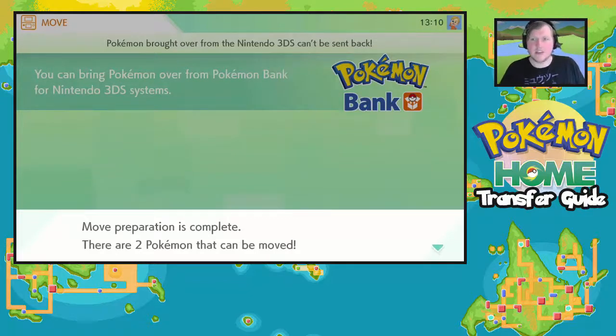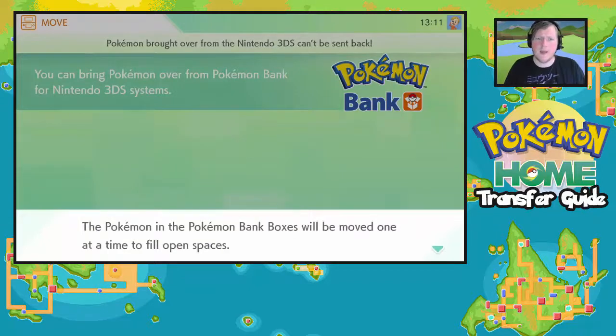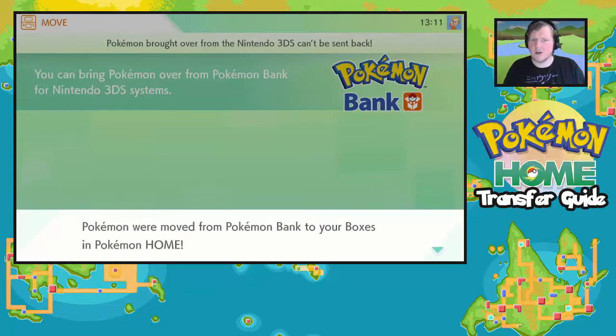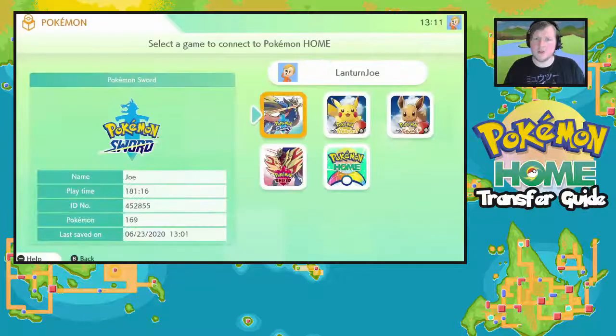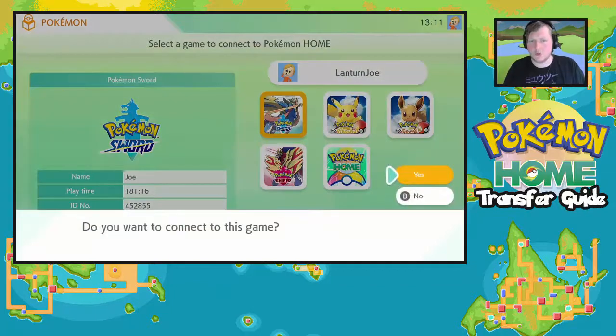We're back — off the 3DS and onto my Switch. It says preparations are complete and there are two Pokémon that can be moved. I'll choose the 'one at a time' option. Pokémon in the Bank boxes will be moved one at a time to fill open spaces. Save progress — yes. Pokémon were moved from Pokémon Bank to your Home in Pokémon Home.